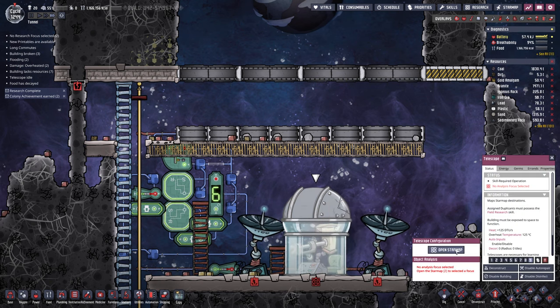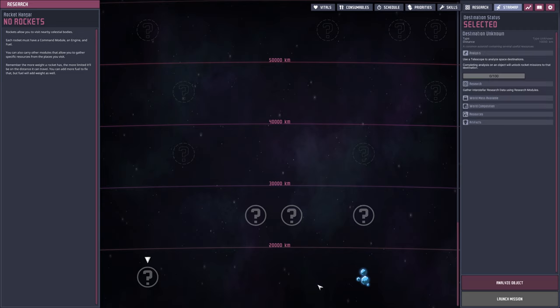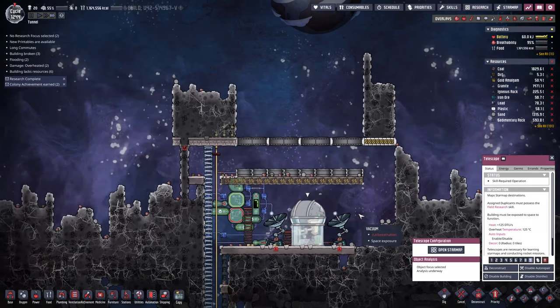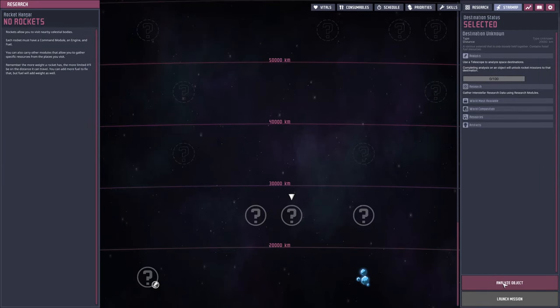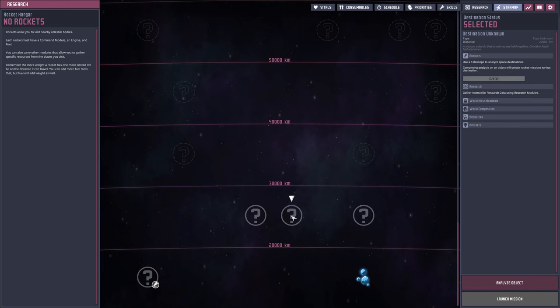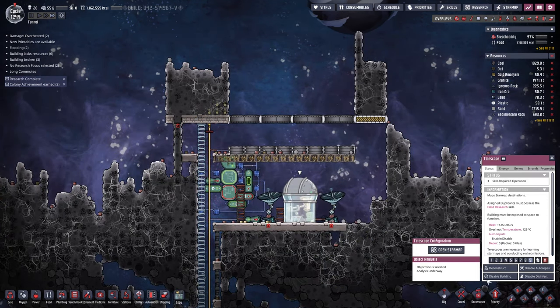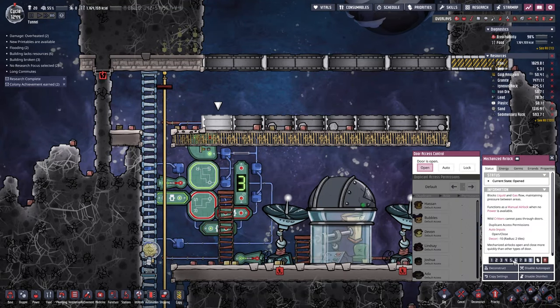We've discovered the carbon asteroid and unlocked three more as well — so cool! I don't know if we can queue up multiple analyses at once. Let's just do this one because it's nice and close and easy, and I guess we can keep researching more and more as we go. I really want this ticking to stop.